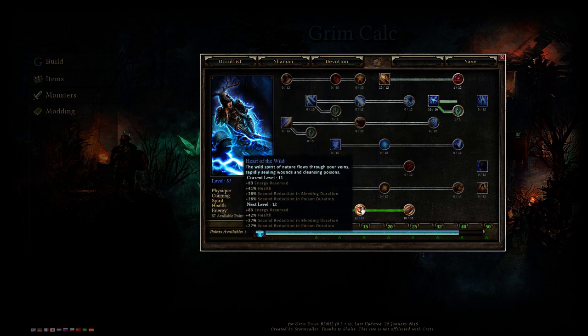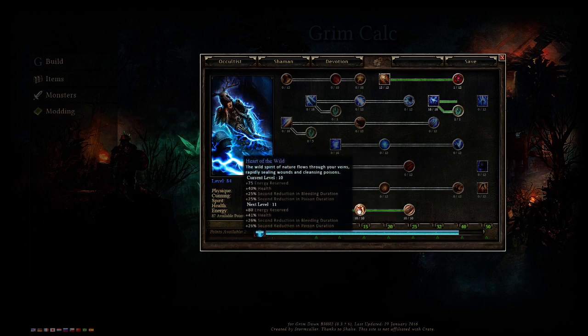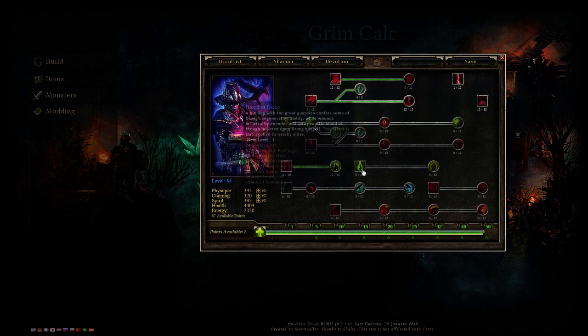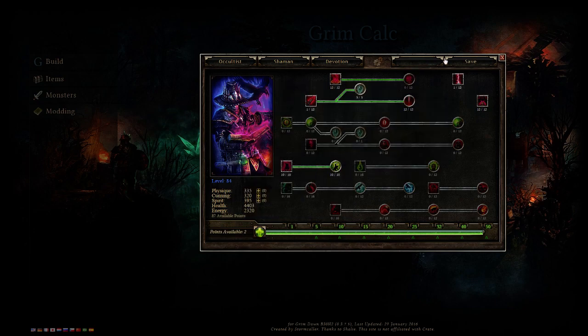Heart of the Wild is absolutely required — I picked it up around elite difficulty. The last 20 points are flexible. If you don't need pierce resistance you can go into Blood Pact, or you could max out Blood of Dreeg, which gives a ton of life regeneration — actually really good for the build once you start scaling life regen. I'll have this linked in the description.